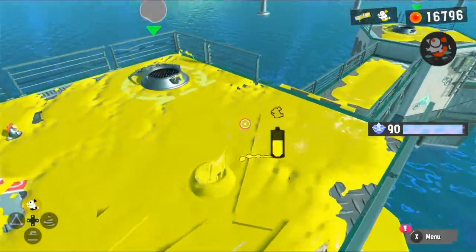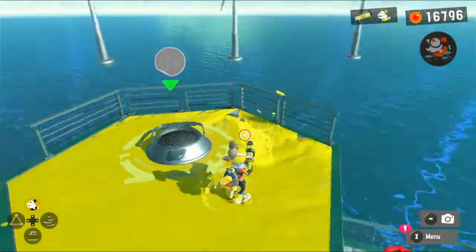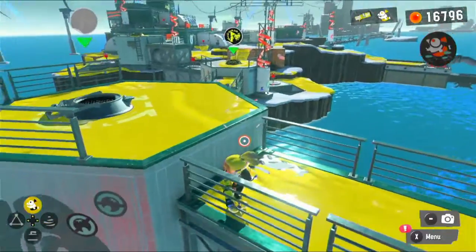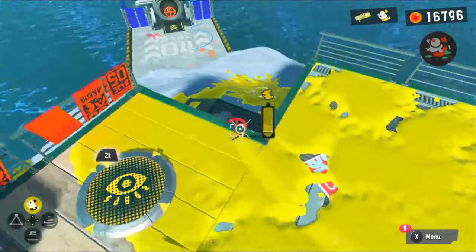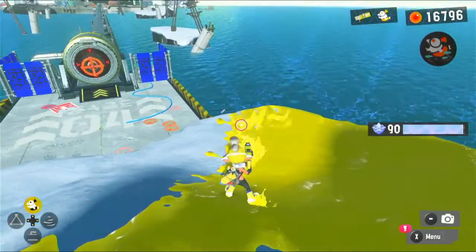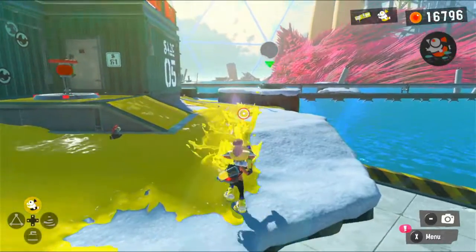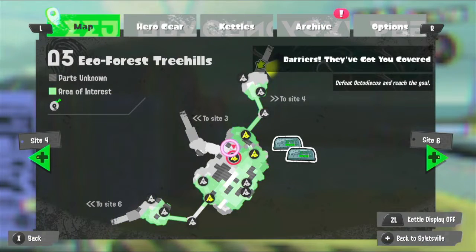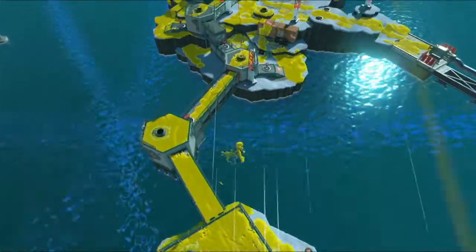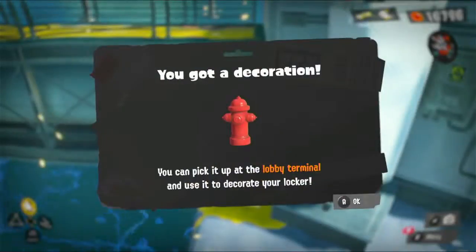Just keep covering more ground and hope that something shows up. Anything, little buddy? Apparently not. It's in this area, so it's probably over here or something. Maybe — little buddy's not finding anything. What am I paying you for? Nothing though. Let me jump over here and see if there's anything on this side. Well, I see something — let's grab that. Another decoration.